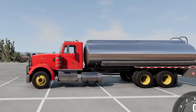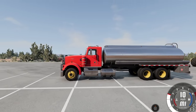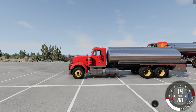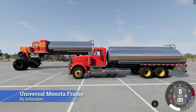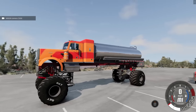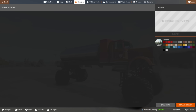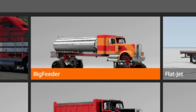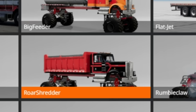Isn't this the cutest little T-Series Remake you've ever seen? Well, it's got a big brother now. The Universal Monster Frame by Ashmaker has been updated and it now supports the T-Series Remake. Is this the most ridiculous thing you've ever seen? Over in the T-Series menu, we've got the Big Feeder, the Midzilla, the Minizilla, the Roar Shredder - which is the big dump one - and there are even new cab overs in there too.